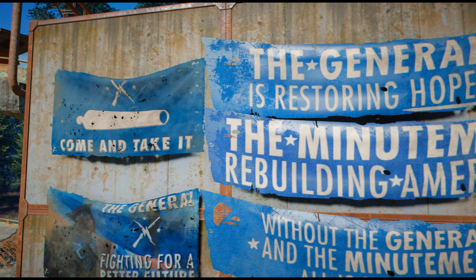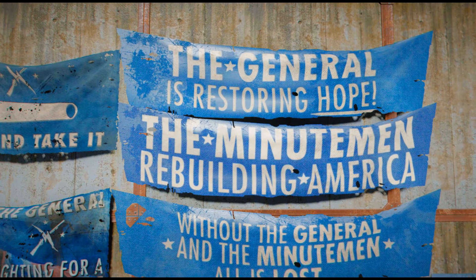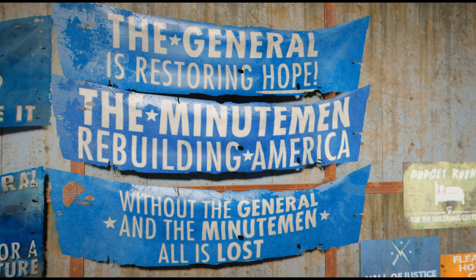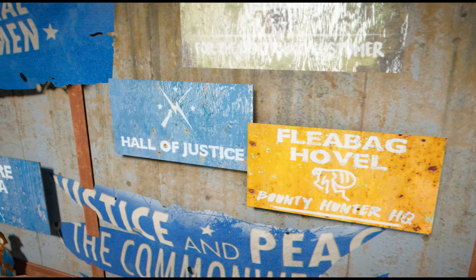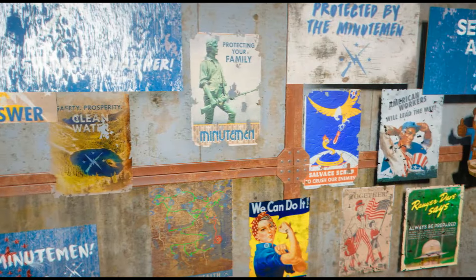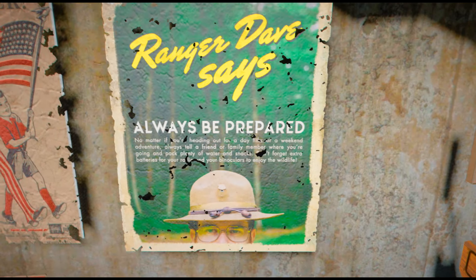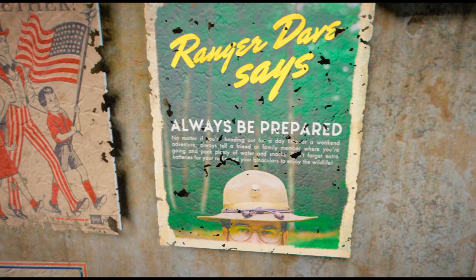I enjoyed the US colored drapes also featured in the Fallout 76 game, as well as the sign that says the Minutemen General's Quarters — that's a nice sign to place for your player character if they have their own separate room. This is a must have for any fan of the Minutemen faction.